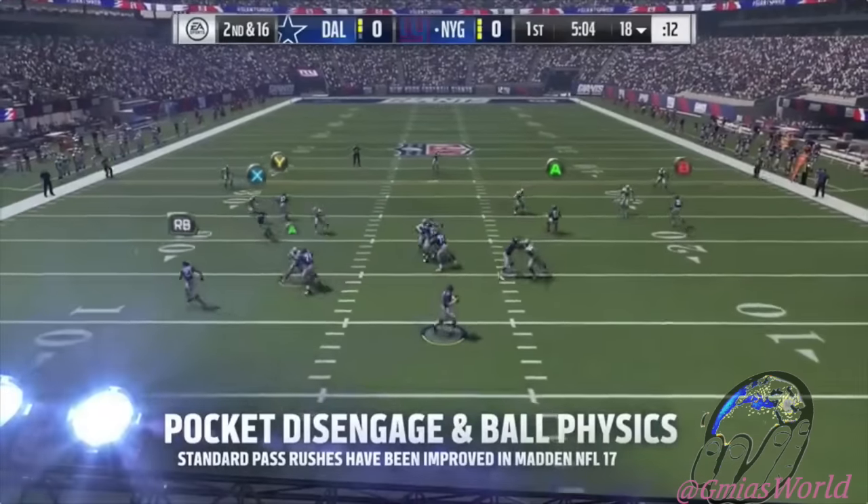First of all, there are going to be manual blitzes that you can set up, but as you can see right here, these are four down linemen that are rushing right now. So it's going to make it easier for you to actually use the potential that your lineman has to get to the quarterback, to prevent people from trying to run Sam Mike or Mike Scrape 3 and things like that. You can still get pressure by utilizing the features of your actual defender, which EA Sports has promised to focus on.